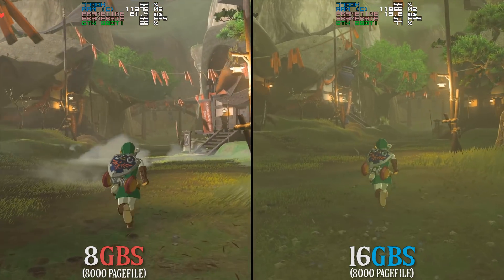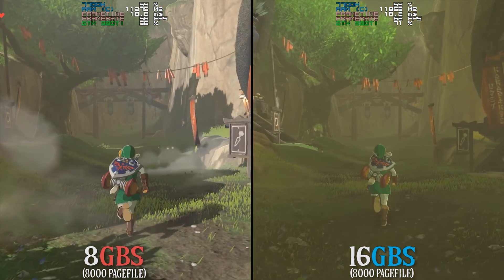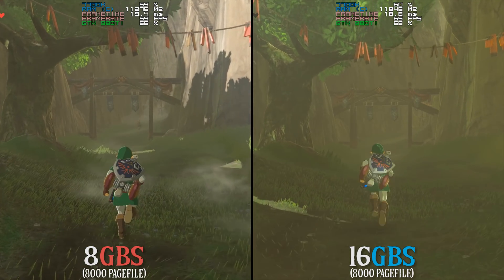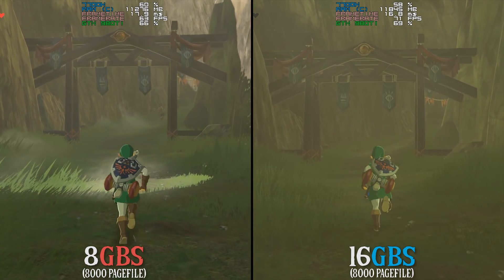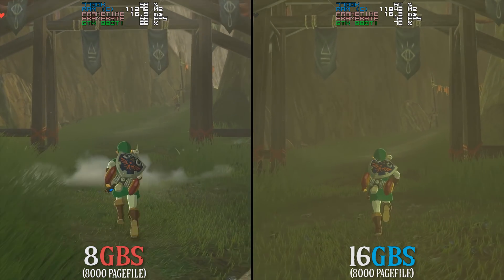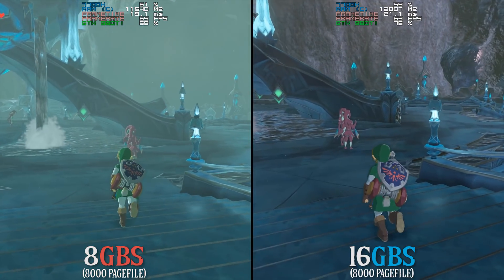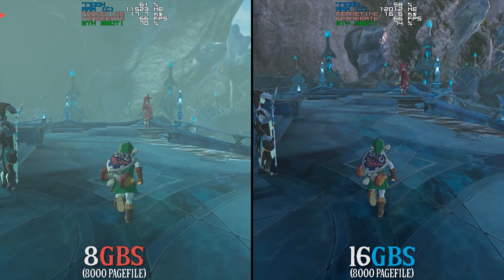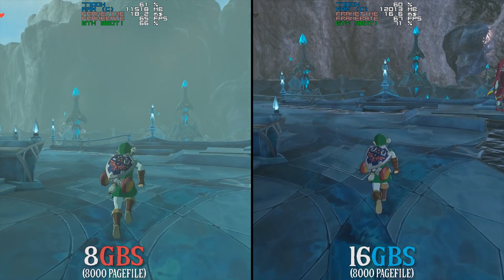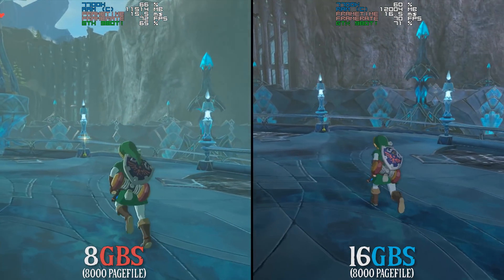As you have seen in these benchmarks so far the performance is actually quite close, however this does not paint the full picture. While I was doing the majority of my benchmark tests I didn't crash a single time when using 16 gigabytes, whereas when I was doing my 8 gigabyte test runs I crashed on numerous occasions while traversing the world. This just goes to show you that you cannot use pure raw performance numbers to show you exactly how a game is running when using different kinds of RAM.